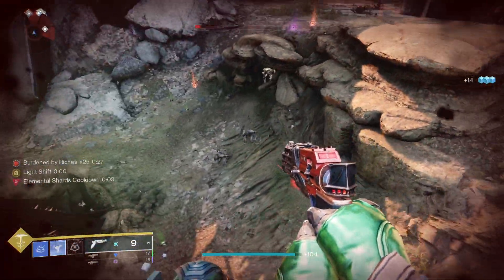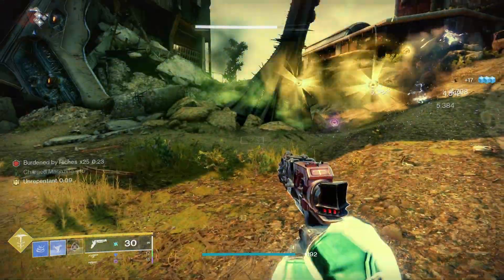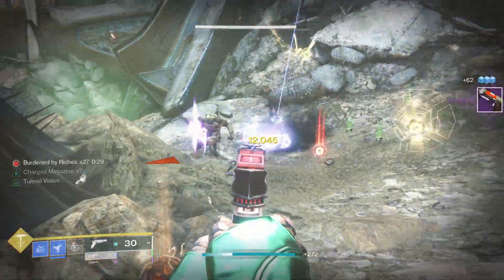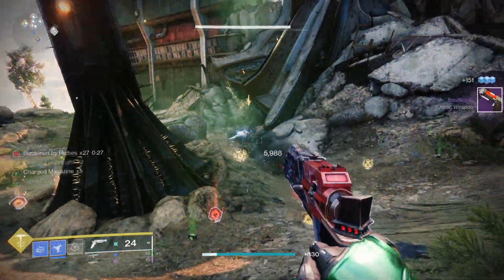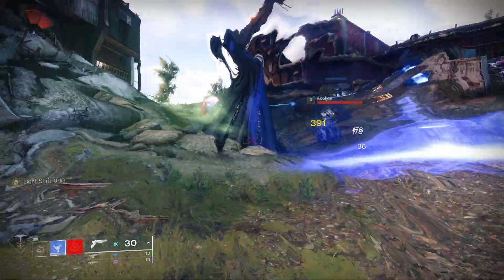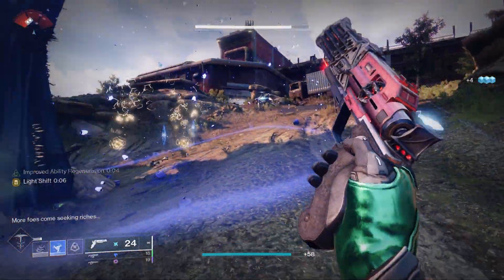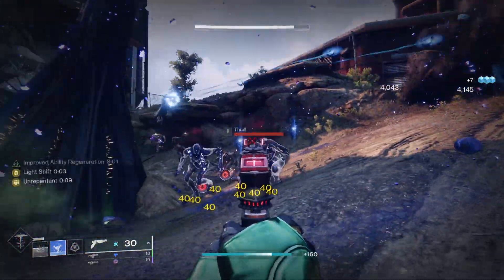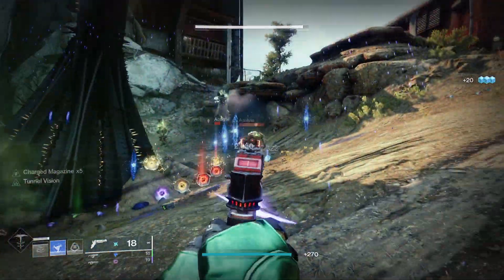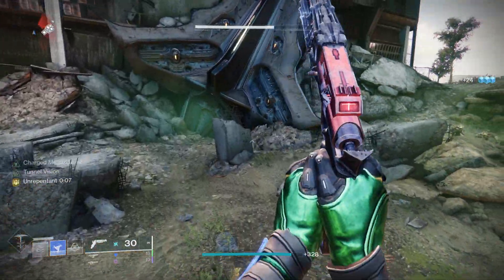With Lightfall right around the corner, I do need to point out that the mods used are up for change. Surprise Attack especially is on thin ice, as Bungie has stated specifically that they're trying to reduce the number of mods that apply to a specific weapon type. However, even without them, the strength that the combination of Trespasser, Mask of Bakris, and Stasis provide is more than enough to carry this build. On top of this, Stasis shards are getting a likely upgrade with Lightfall, as they're replacing elemental wells as the Stasis version of them.